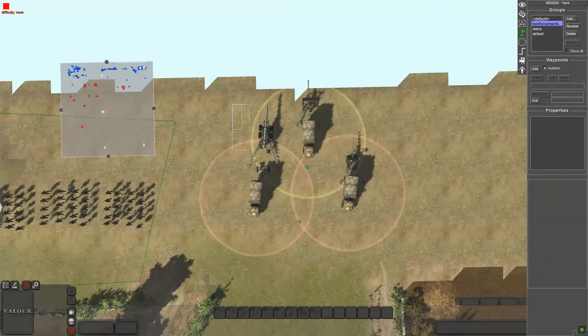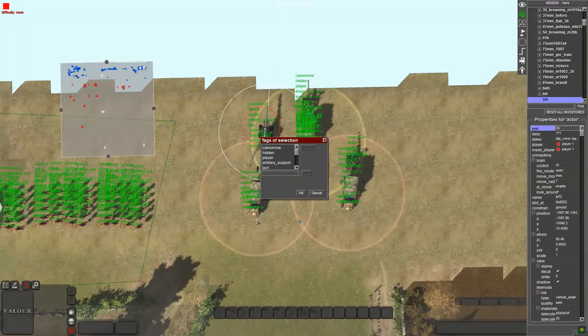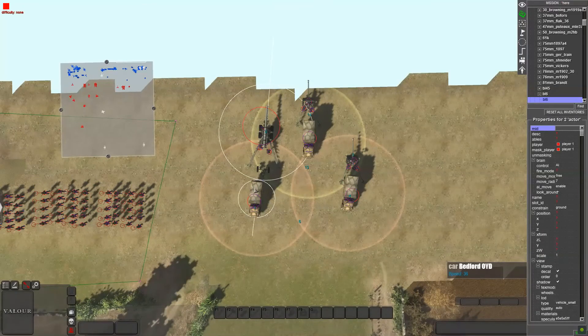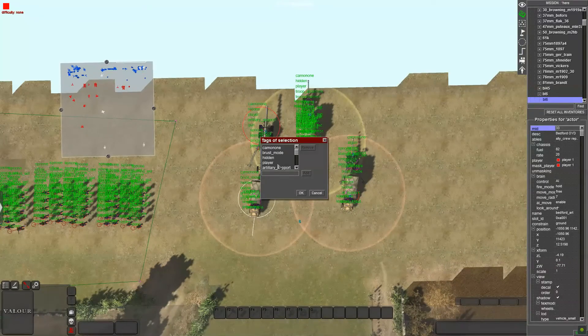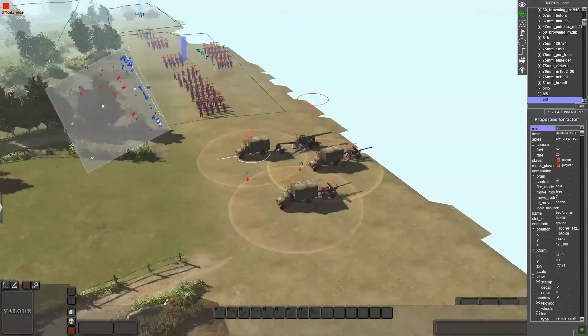The very first step is to name and tag these units. You always have hidden and player when doing reinforcements, then add at least two other tags - artillery support and gun for the cannon, and u6, hidden, player, artillery support, and truck for the truck. I like to name them literally so I know exactly what I'm using and can keep track of all the tags.